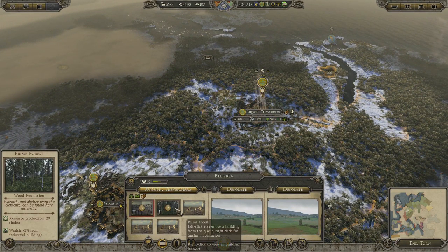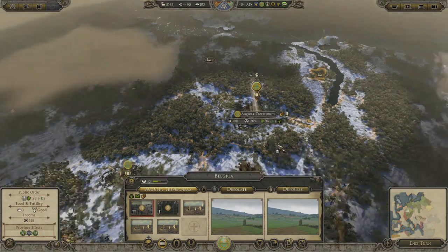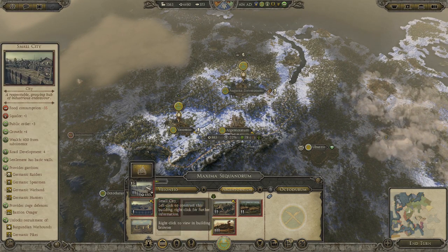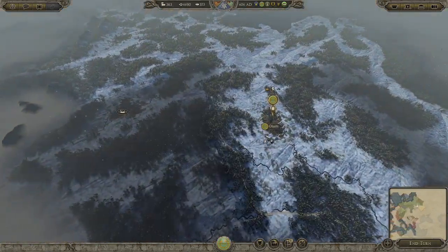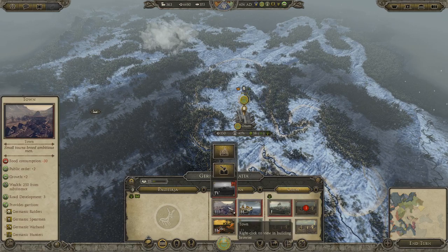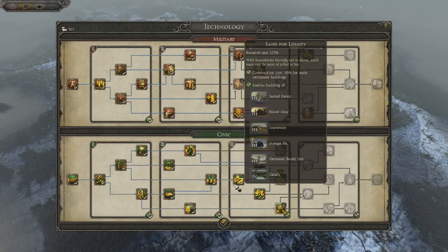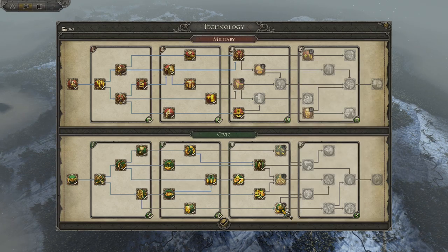We are waiting for this forest wood production facility to finish so we can improve a few places. We do have a bit of money to spend - I'm going to spend the first bit over here because this area needs more public order. Next turn I'll probably spend at Oium to upgrade from the torp to the village - I think that will help. The fortified town local nobility building is a ten thousand coin thing.